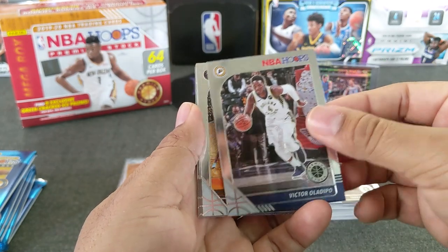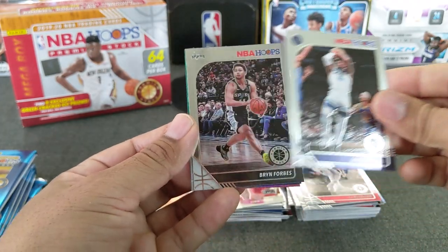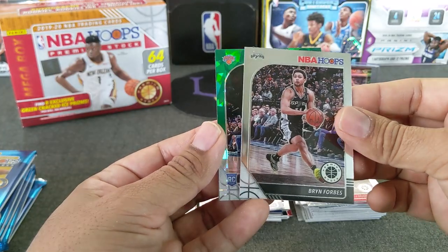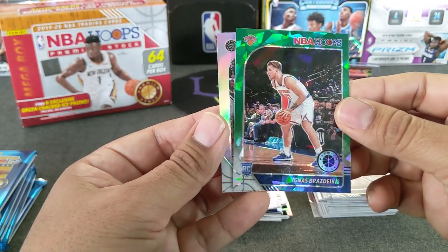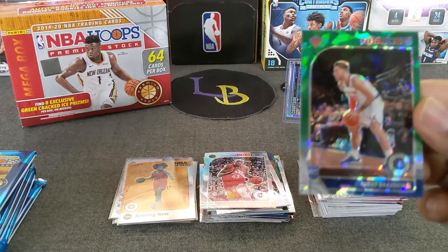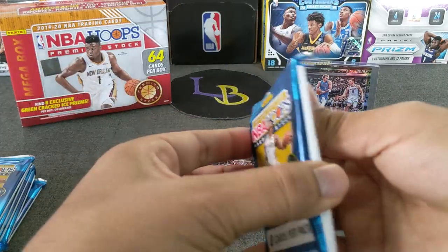Prince, Oladipo, Jeremy Grant, CJ McCollum, Noel. Here's our rookie. We got Bryan Forbes. And Nix — rookie. Ignis! Thought it was going to be RJ. But nice green. And then a Raptor — Siakam. We'll go ahead and sleeve the rookie green cracked ice.